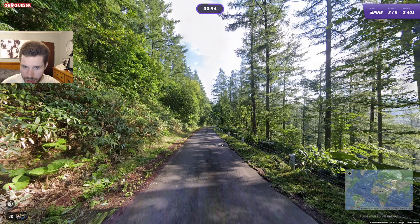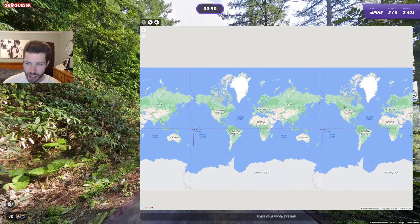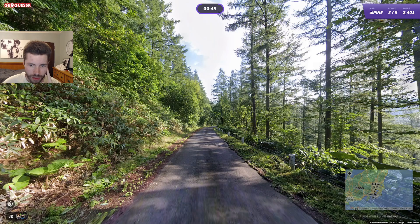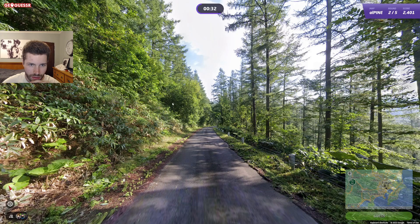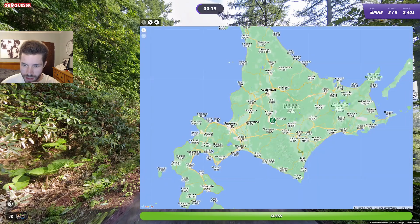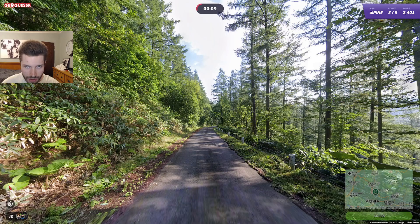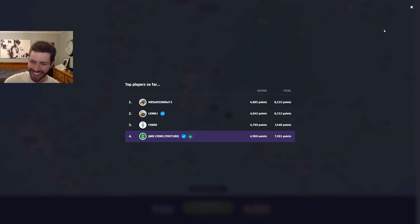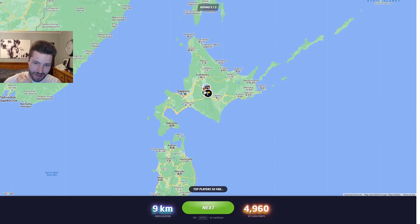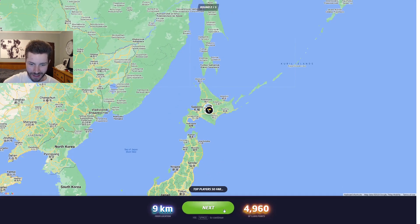This will be Japan, although there's really nothing to use here. I don't know what to do with a round like this — I can just click the middle, which is presumably what everyone's gonna do. Is that cabbage? Is that cabbage right above the map? Oh my god — is it actually? Yeah, what the hell! You gotta go for it, right? Trust the cabbage. I believe in the cabbage. I was about to send Nagano — thank goodness I saw the cabbage. Nine kilometers — let's go! Holy moly.